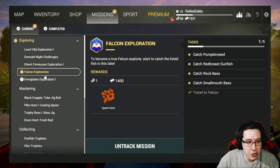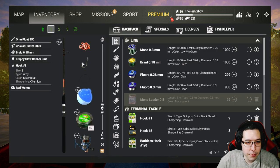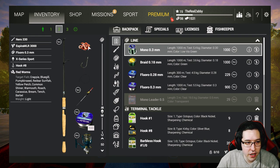Welcome to Falcon Lake! Let's go over to missions and take a quick look. We've got Falcon Exploration unlocked — we need to catch the pumpkin seed, the red breast sunfish, the rock bass, and the smallmouth bass. I honestly don't think I've ever completed this one.